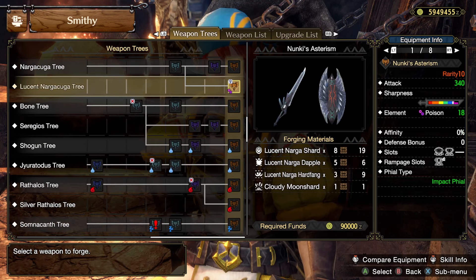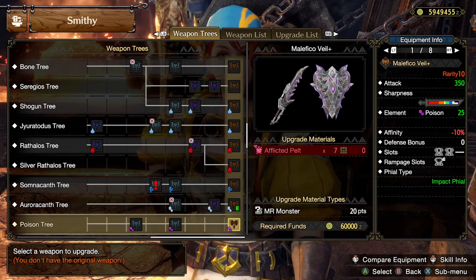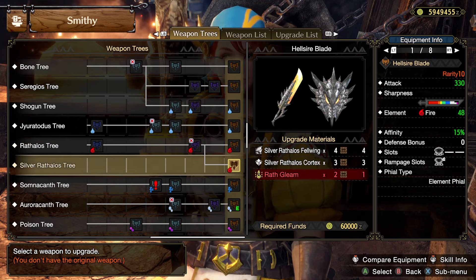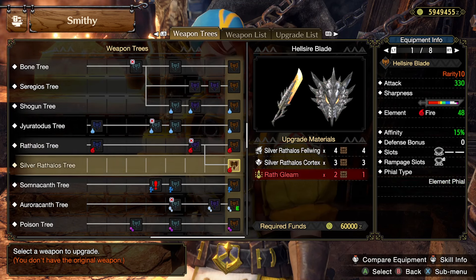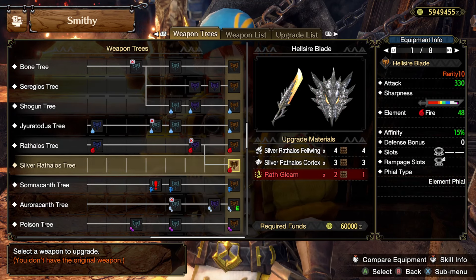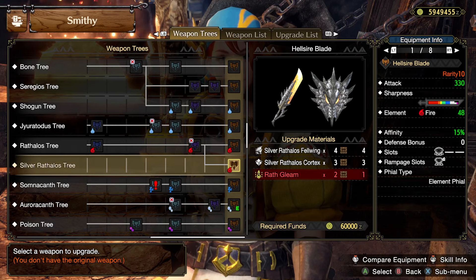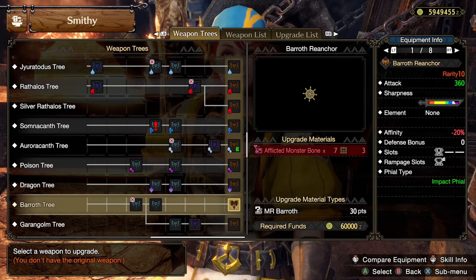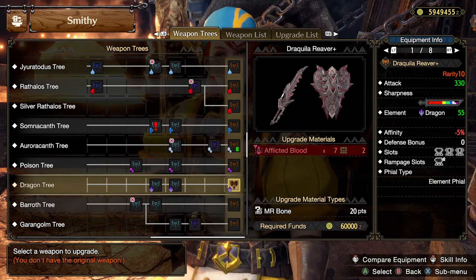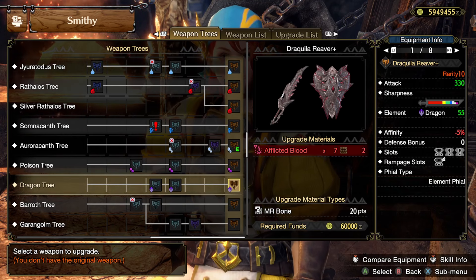It's very much a raw weapon with a little bit of poison — I could use it later maybe. That looks decent — 48, level 4 slot, element phial. Seems pretty decent, though the affinity is less useful for element because you can't crit with phial explosions, I believe. 55 dragon, that's pretty good, and the negative affinity is less of an issue because of the phial explosions.